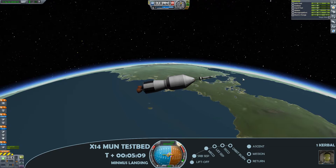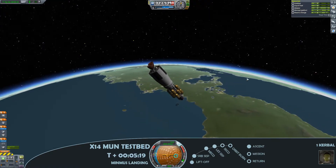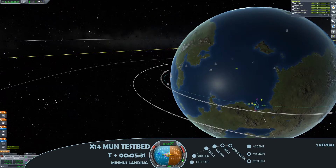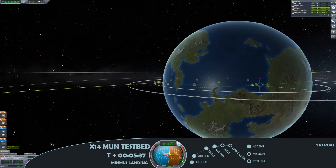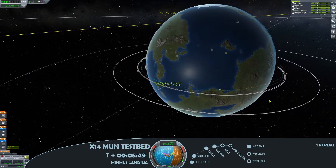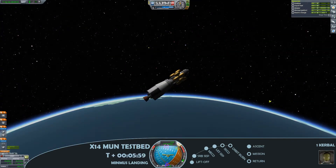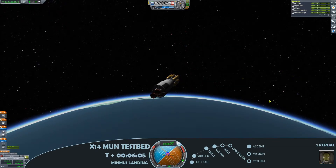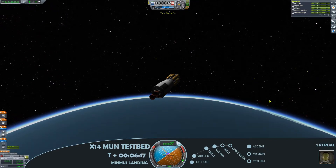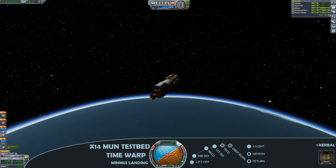At this point, comfortably cruising above the atmosphere, so we'll go for launch escape separation and deploy that fairing. Tweak the manoeuvre node so that we get on the correct inclination for Minmus, and then a brief time warp before making the burn. Just trying to use as much fuel as possible from that second stage — I've got far more than is necessary. Having got rid of the LES and the fairing, it was over a thousand metres a second, so I'm really not going to need all of that.